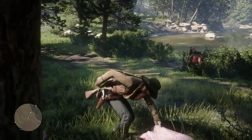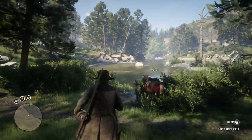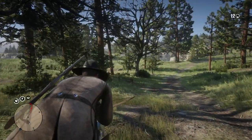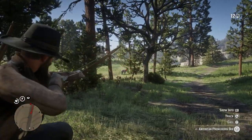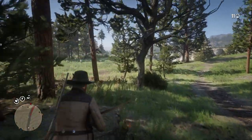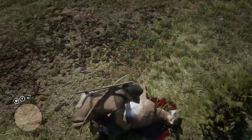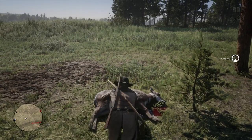I would recommend not going after one-star animals, but anything that's a two-star animal I would certainly collect all of its items like the meat and the skin. If it's a perfect animal I would recommend getting all the items and then storing its carcass on the back. You can only have one deer on the back, but you can actually lasso animals and drag the other carcass back to Valentine at the very end — though I definitely would not do that at the beginning.